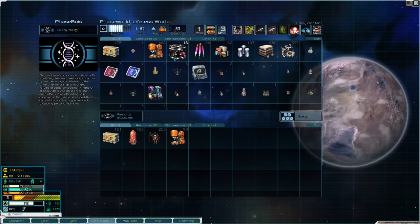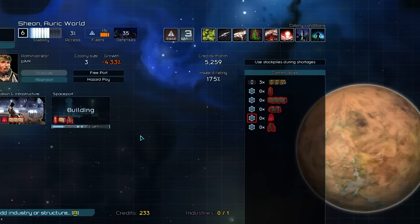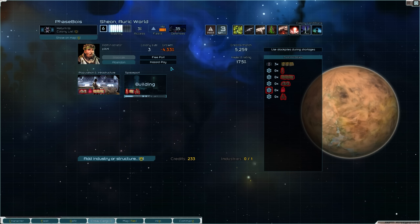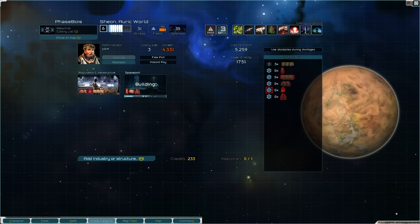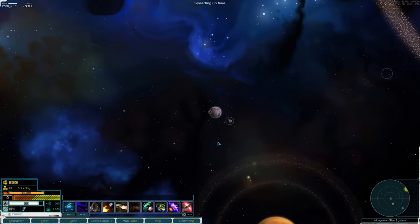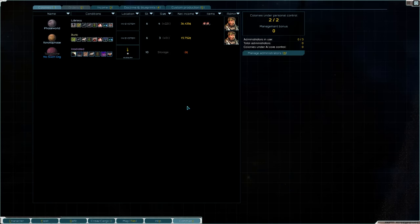With that complete, I think it's time we colonize that other world. We can just buy crew from here, get down to the planet and colonize it quick. This planet has got bountiful farmland, which basically means we're just going to be farmers in this system. Phase World has rich farmland, this one has bountiful farmland — so yeah, we're just gonna be nice little farmers up here in the north. Phase farmers — that's my whole plan.